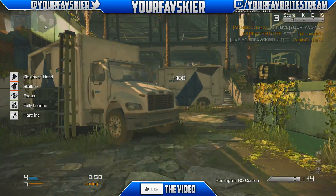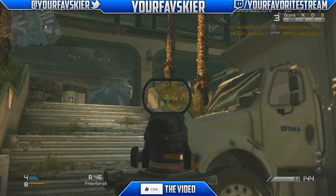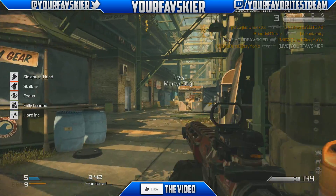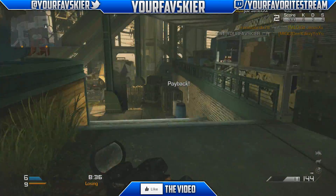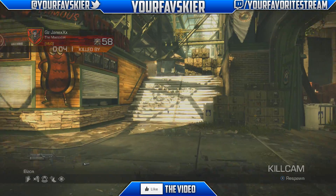Also included in this DLC are four new player models which we'll be able to use in multiplayer. The characters are from the campaign — Elias, Keegan, Hesh, and Merrick. Personally, I think I'm going to get Elias — he looks the most badass and I really like his character the most. Keegan's character kind of looks weird to me, but that's just me.